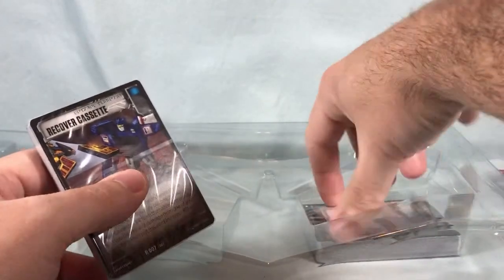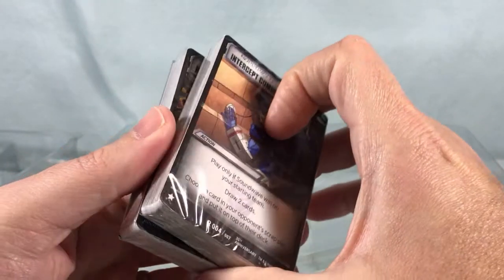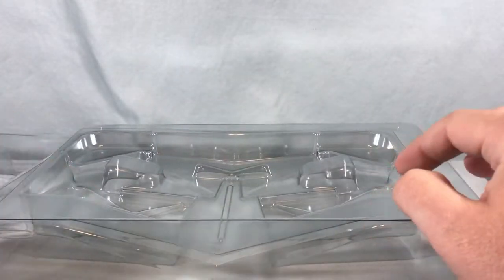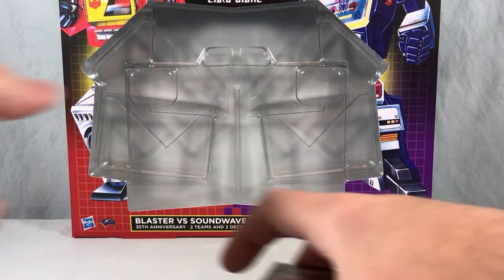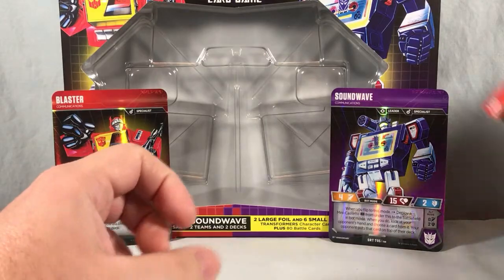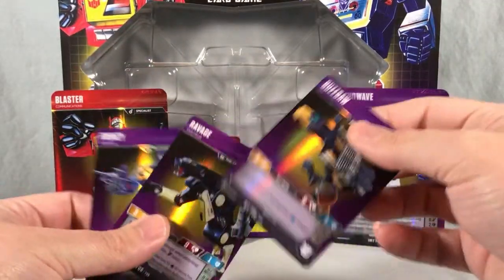Oh, so we actually get two packs of cards — this is really like two full starter packs in one, which now kind of makes sense why it's double the price. Siege had Ravage and Laserbeak. Siege 2 is supposed to have Rat Bat and probably Rumble. We should have Rewind too — where's Rewind? Maybe he'll be in Siege 3: The Siegening. Someone thought about making a custom Transformer without a faction symbol that hates both Autobots and Decepticons — a pacifist who doesn't join either side. That could be cool.